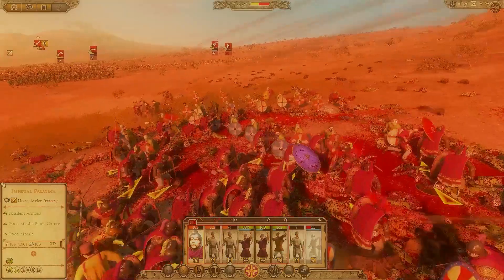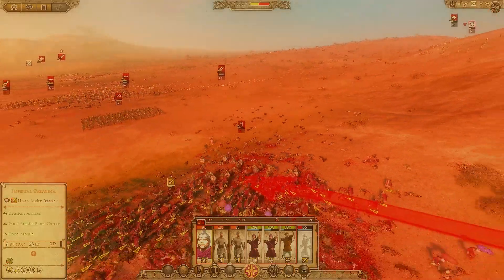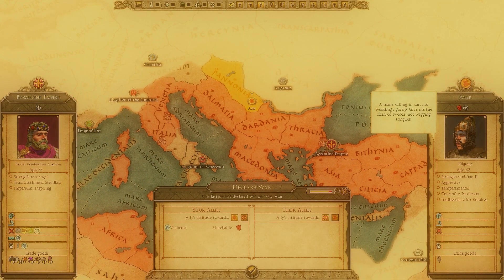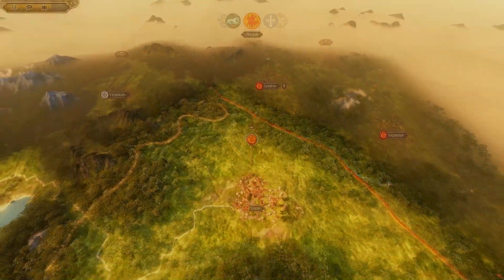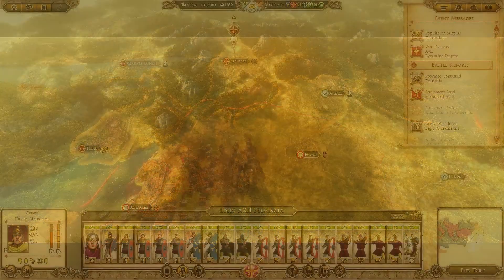The Umayyads have recovered from the first civil war. They are still a powerful empire with access to the Indian Ocean, spices, and wealth to power their armies. They can dominate anybody. The new Caliph — I'll call him Sufyan, as his full first name is difficult for me to pronounce — now sees a path to destroying the Byzantine Empire.